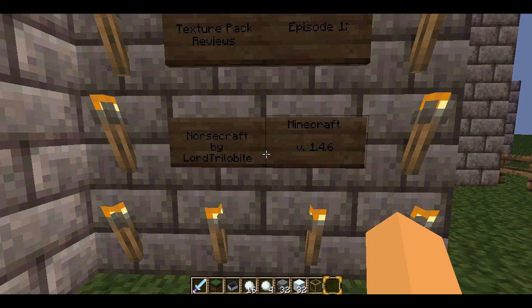It's not HD so you don't have to worry about MCpatcher or Optifine. It's normal — you just drag it into your texture pack folder and it's there.